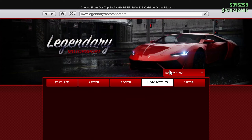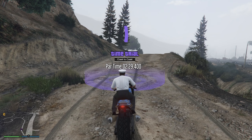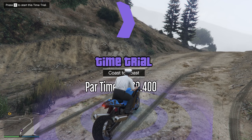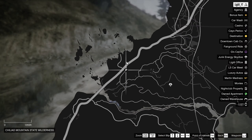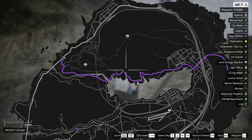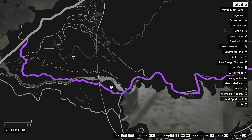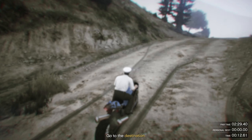Once you have the bike purchased and upgraded, you are ready to go. What you want to do for this time trial is start it up and then set a waypoint to it. Now for some reason whenever you set the waypoint it's going to want you to go straight ahead — we're not going to be doing that. We're not going to be following the waypoint.